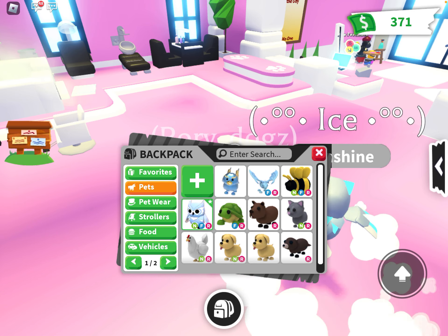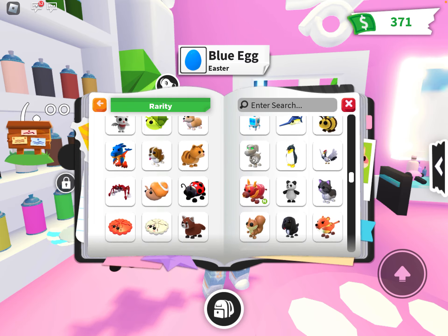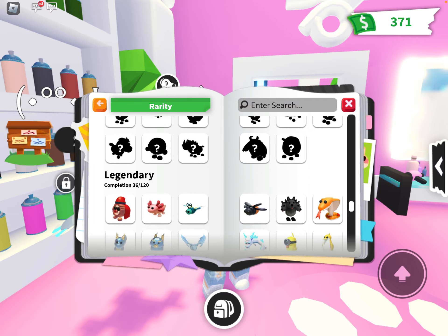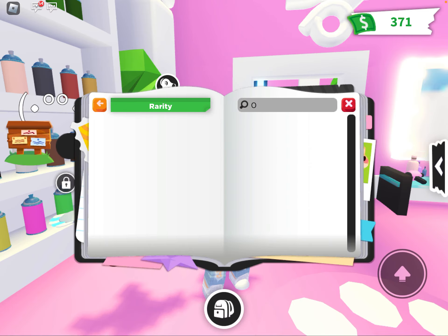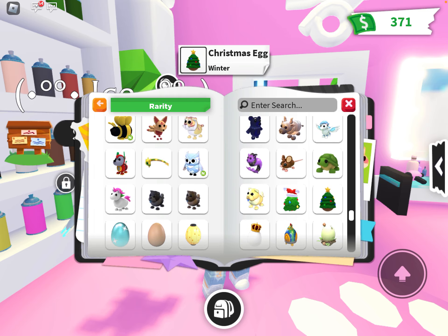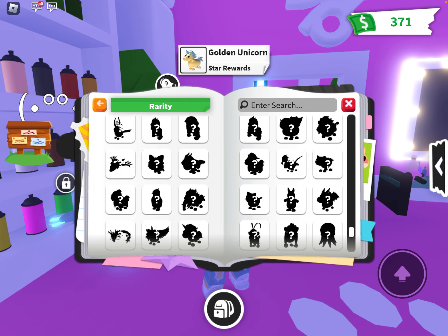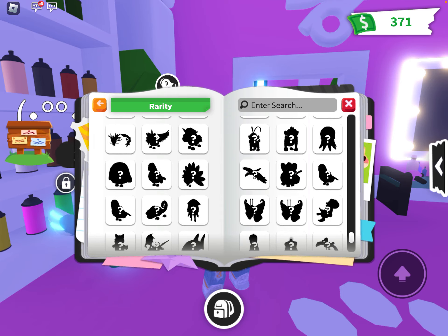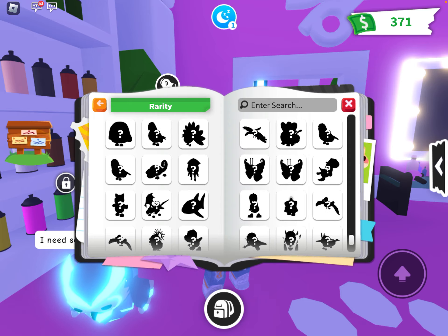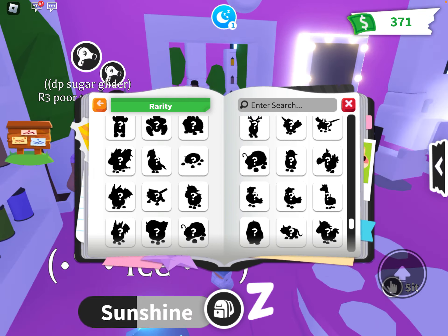People can also make fake owls with a normal snow owl. I'm not sure which is rarer — an owl or a snow owl. An owl is from the farm egg. Snow owls are from 2020. I can't find the owl here to compare, but I believe owls are from the farm egg.